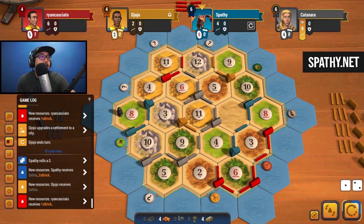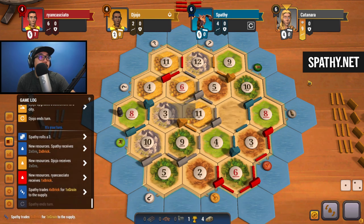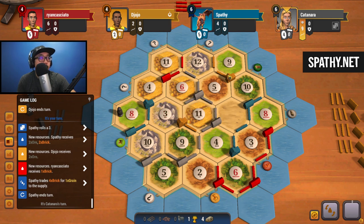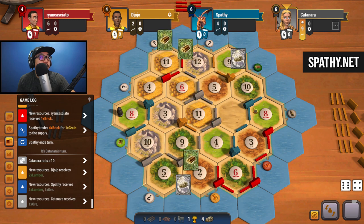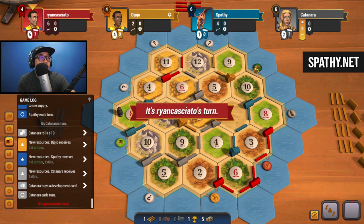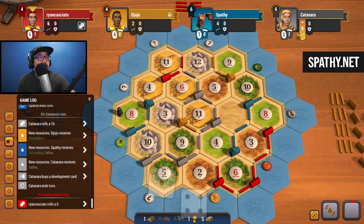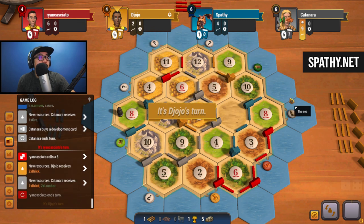Do I just build another road to get ready for the next spot, or do I convert? We're just going to convert to get ready for another city or a dev. Ten - getting some more ore and wood for ten. I mostly want to do the four-for-one trade just to burn cards so we don't lose them and get the resources we actually need to progress. Five - nothing for five. Deuce - nothing for deuce.